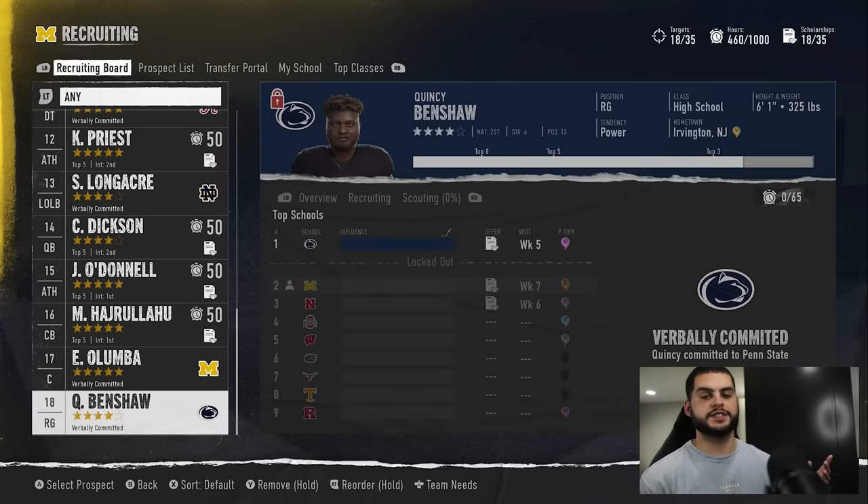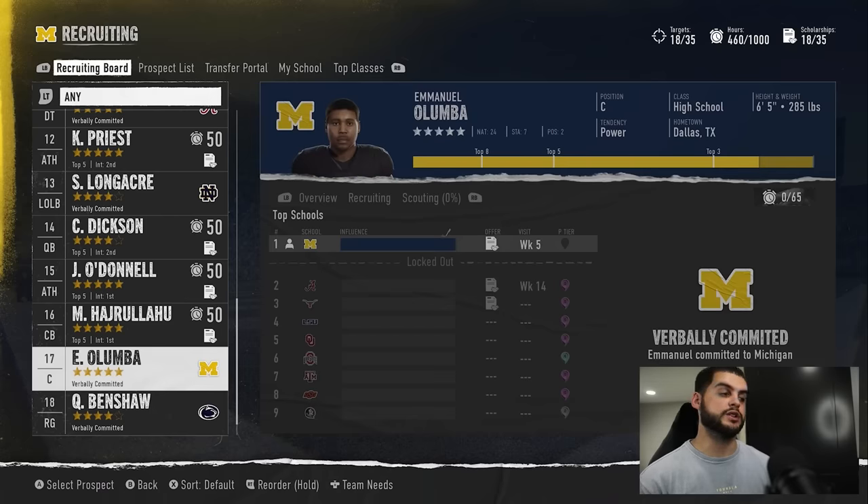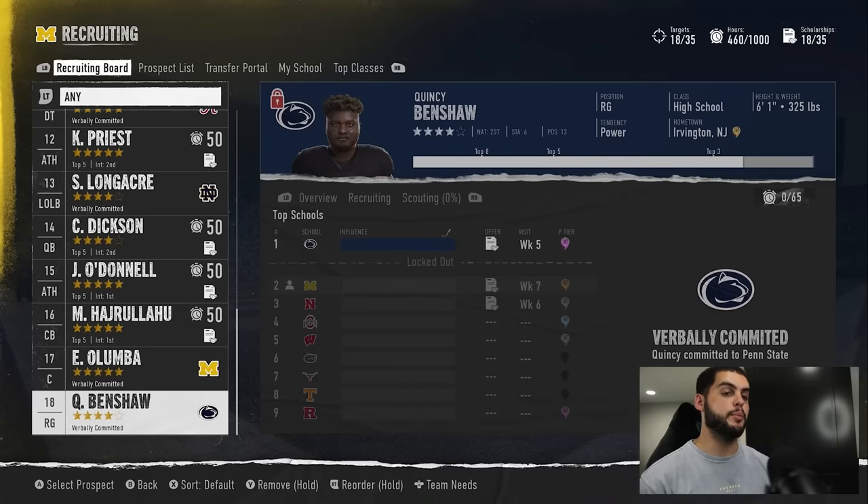We lost Ben Shaw — Penn State had a last minute come up. The only issue with the method is that Penn State had a visit scheduled for week five and we didn't have hours until week seven. That's the problem with scheduling visits late. This was a great example of how the back-to-back early visits, like week three and week four or five, can lock a guy up against Alabama and completely clamp them out. On top of doing your hard sells, allocating extra points, pipelines, and everything else, you can then apply the visits.